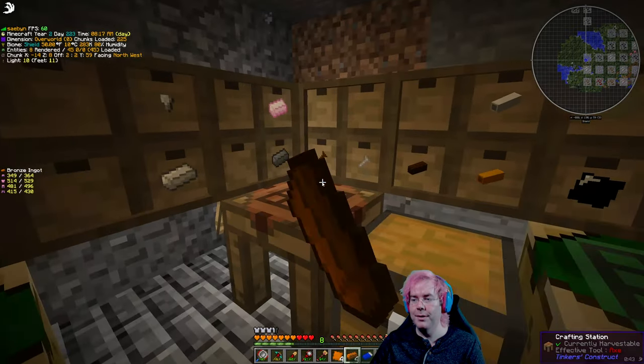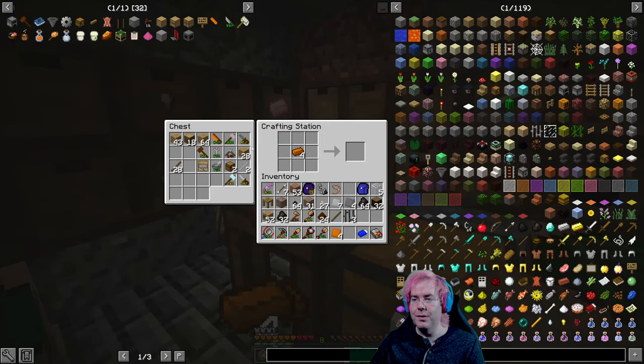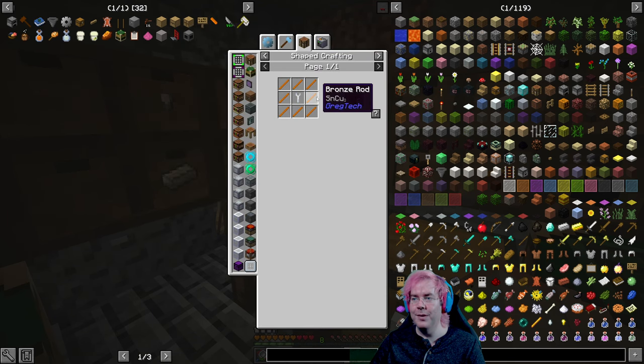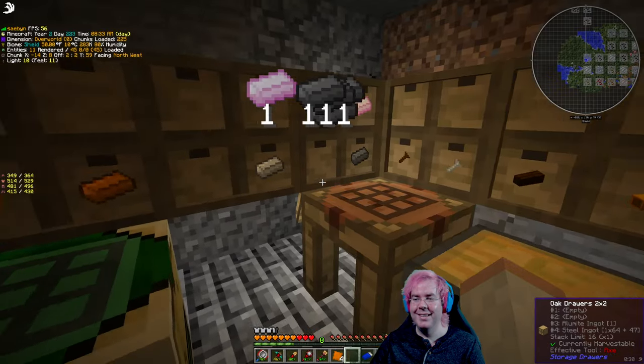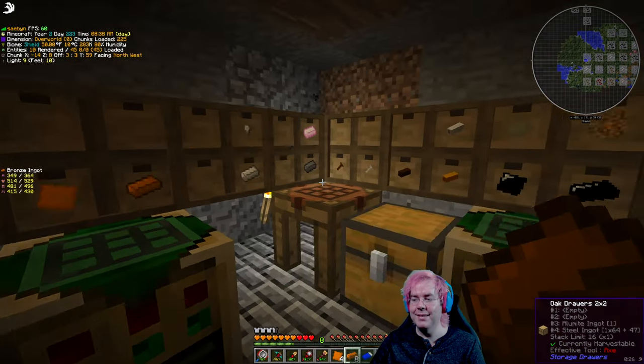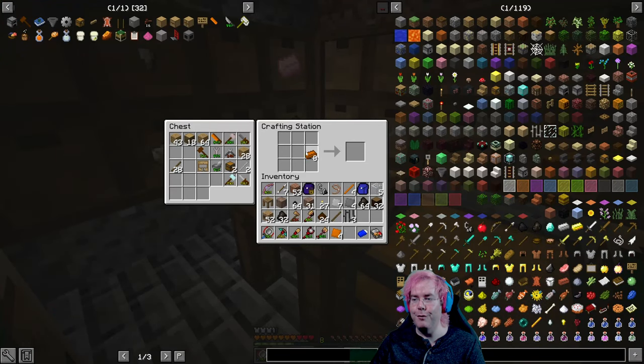For the bronze firebox casing we need bronze plates and bronze rods - two, three, four, one, two, three, four. The rods are all the same recipe, but the question is what was the thing in the metal press. Oh it's more rods - one, two, three, four, five, six, seven, eight.